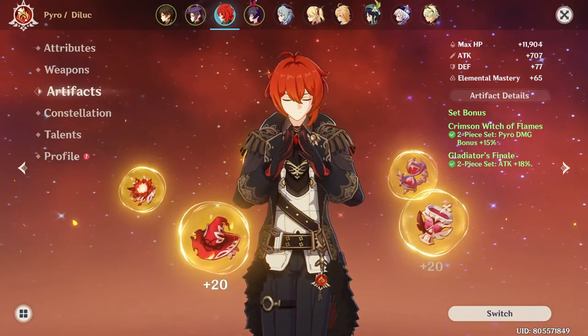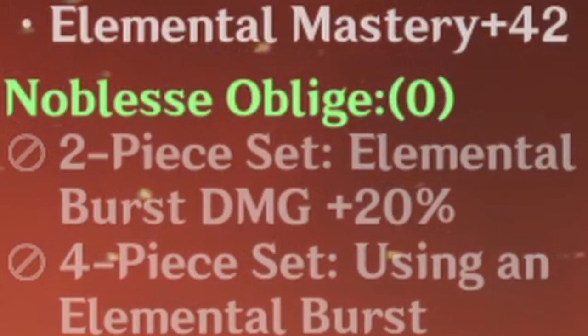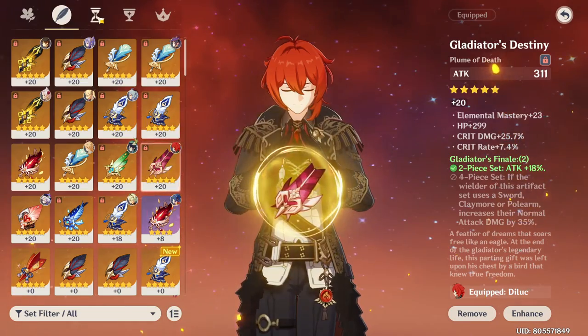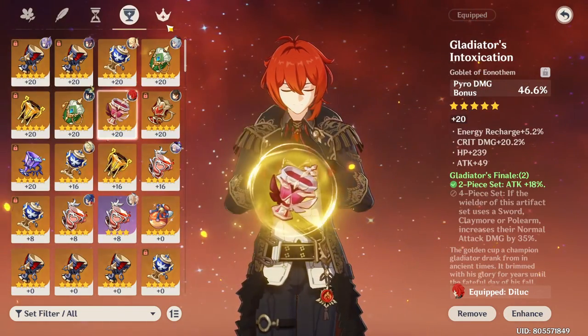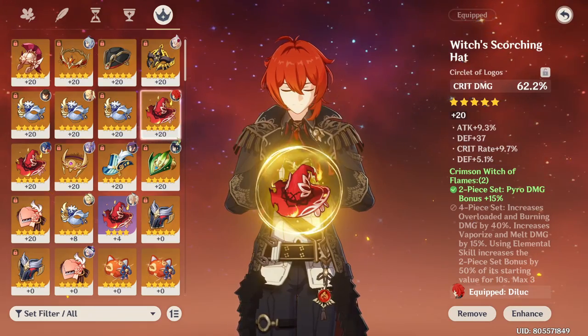Finally, we have the mixed set: 2-piece Crimson Witch and 2-piece anything else — be it Noblesse for 20% more elemental burst damage, or Gladiators for the flat 18% attack. Personally, I'll be going for 2-piece Crimson and 2-piece Gladiators because I like the consistency from it and because I'll be using her as my main DPS.